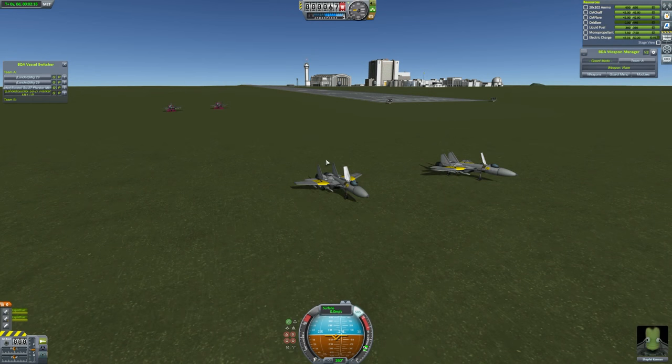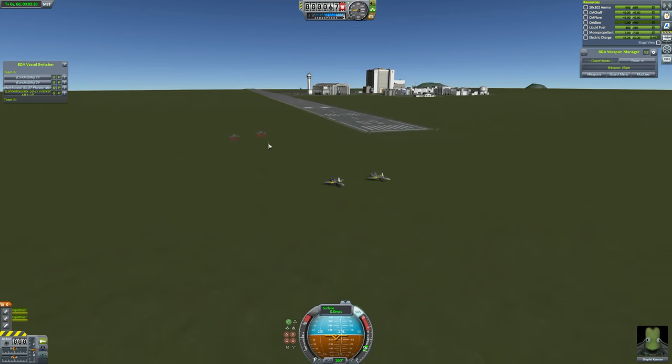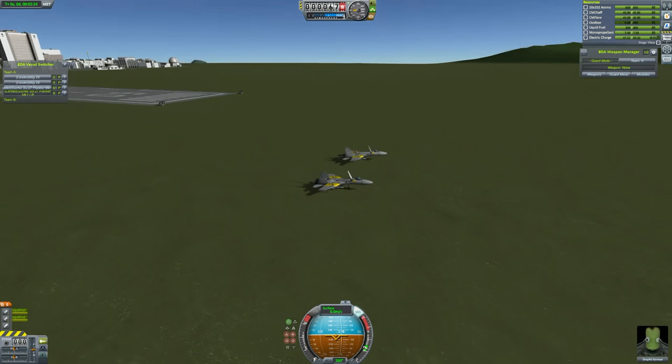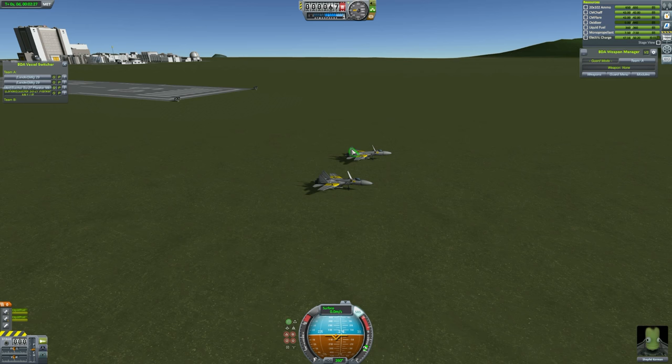Hey guys, this is KSB with Tate Punch. Today you've joined me for a very special episode of Subscriber Designs — this is the Fighter Showdown. Last time I had the Eurofighter fighting the Sukhoi, and I said maybe we should get a bunch of fighters together and find the best one, and wow, I got a lot of craft.